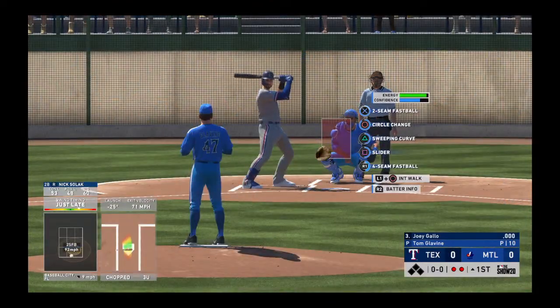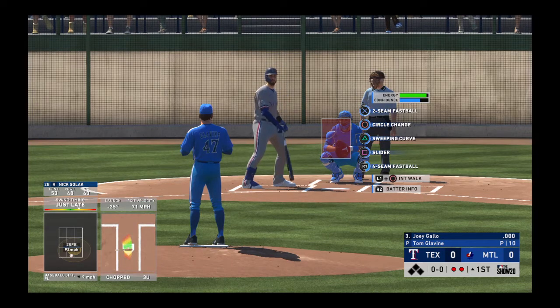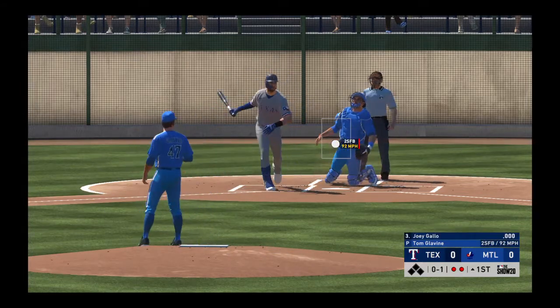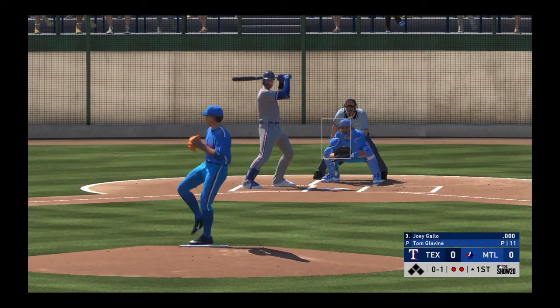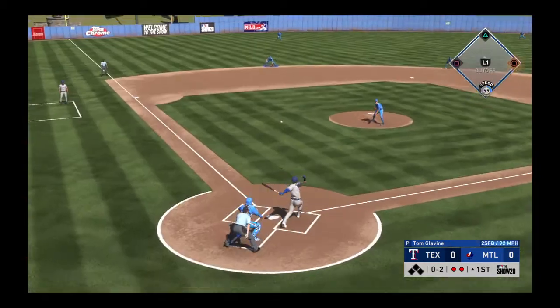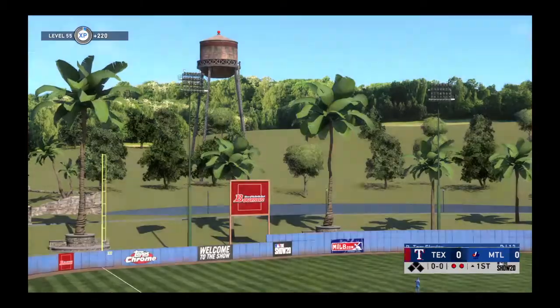Up next for the Rangers, Joey Gallo. He'll get to take his first cuts here. Infield in the overshift, now the pitch. Fouled off. Bases are empty with two men out. Bouncer to the left side, scooped up, throw in time, and the side is retired.